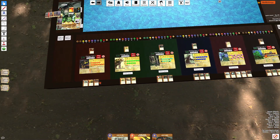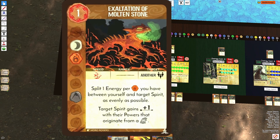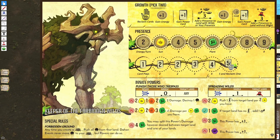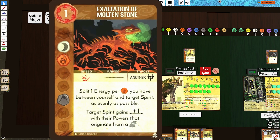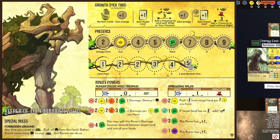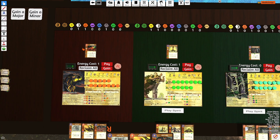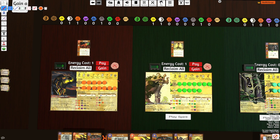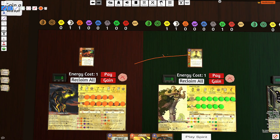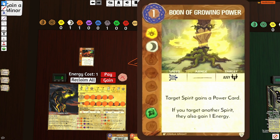Over here I've listed a couple of Spirits that can actually utilize Molten Stone quite well. First, we have Keeper. It's not so much that the energy is really powerful, but it's really that plus one range. If Keeper can get a centralized presence in a mountain land, this left innate can now have plus one range from it, and that can be very powerful. In addition, Keeper can give Volcano a power card via Buna, the growing power.